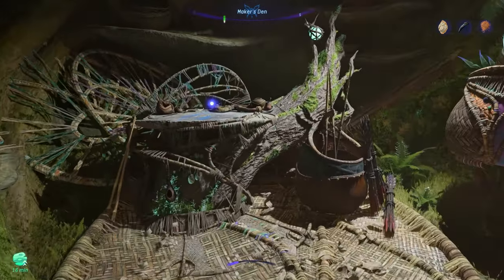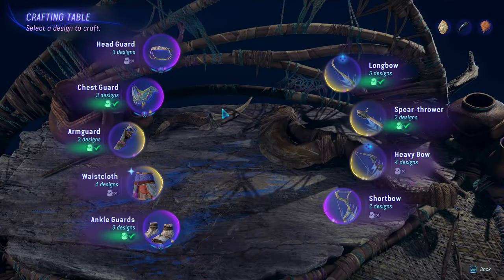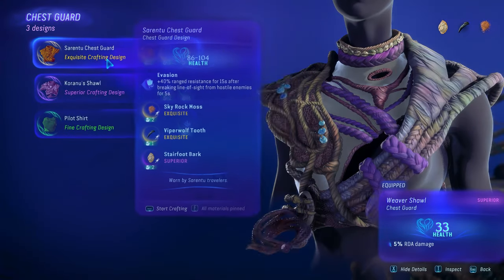Once you have all the materials, head back to a craft bench and use the materials to craft the Sorrento chest armor.